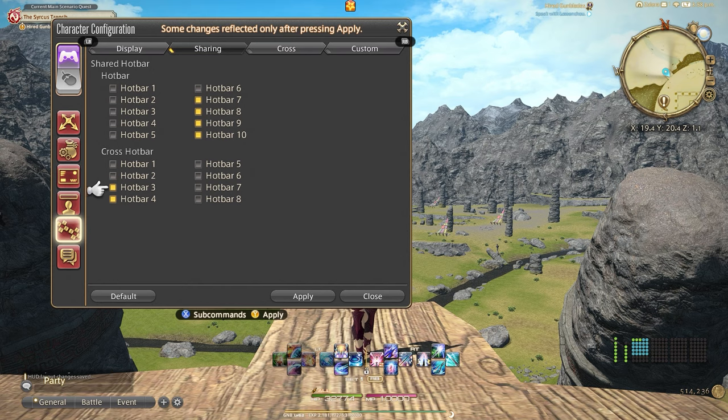Under the hotbar setting, I will be only sharing hotbars 7, 8, 9, and 10. For cross hotbar, I will only be sharing 3 and 4.